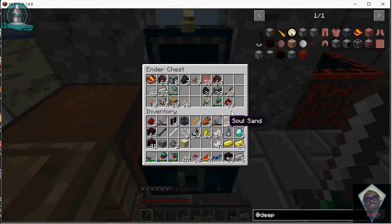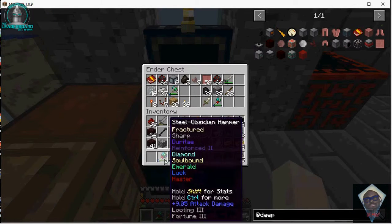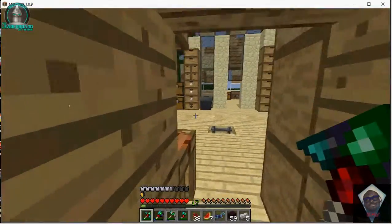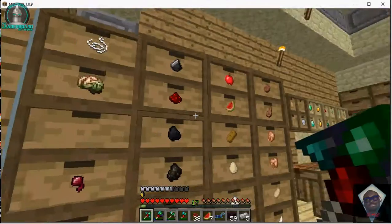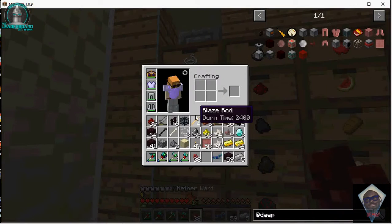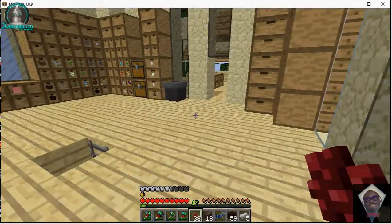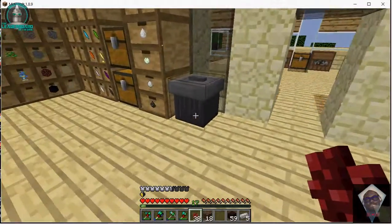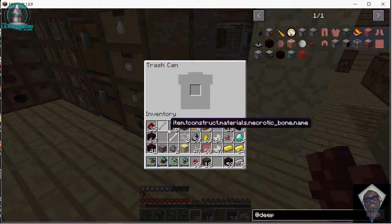I'm actually going to take the gold out of here, the quartz, the redstone — that shouldn't be in there. Way too many redstone comparators. Sword can get put away. Axe can get taken out. I do need this stuff though. While I was in the nether, I managed to kill a wisp — it came out of nowhere and started attacking me, and I put it down.